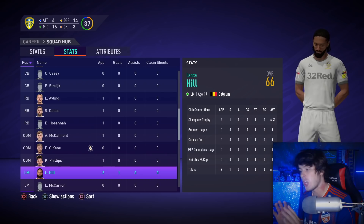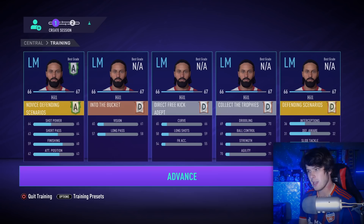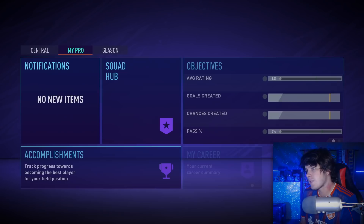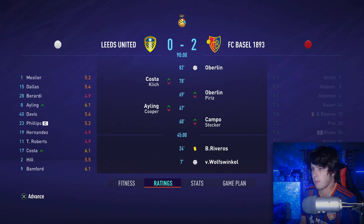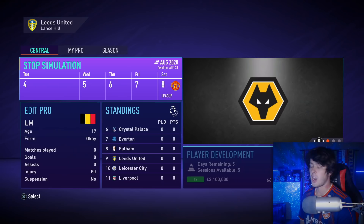When I go back to training, it seems the grades default to your best previous grade rather than D when you simulate — which is interesting. We've been agreed to go out on loan, so we're leaving Leeds in this test run. Next game we're still 66 overall, and it doesn't look like you can earn accomplishments by simming. We got a 5.5 match rating — not good, but at least you play in the simulations. We're still not getting loan offers yet.